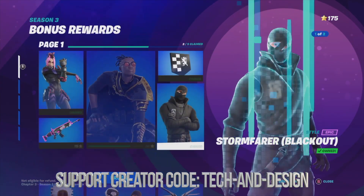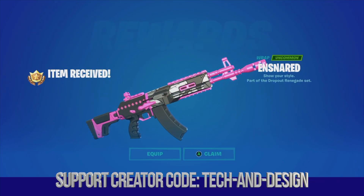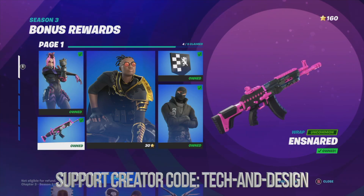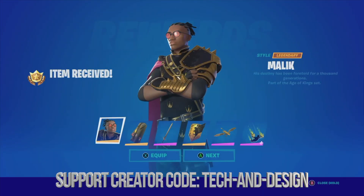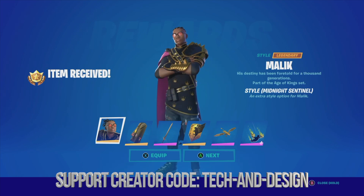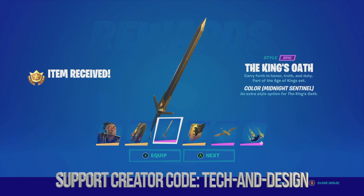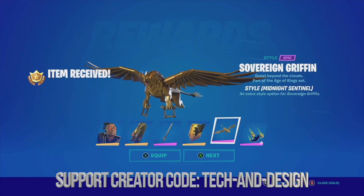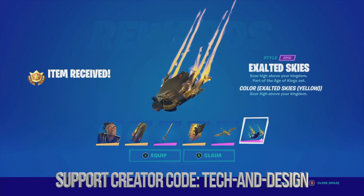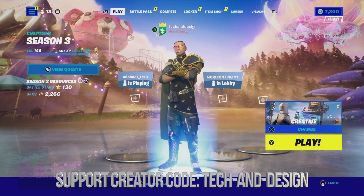Then we just have to get that wrap and that would be it. Here's the wrap — we're going to claim it. We're going to claim this reward, and finally we have unlocked this awesome skin. This comes with quite a bit of stuff — we're going to see the skin, equip it, equip this style as well, the awesome backbling, and take a look at this glider plus its style. Let's just equip everything — and there we go, this is how it looks.